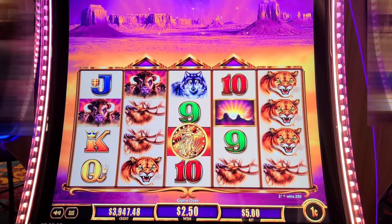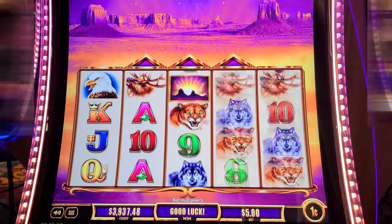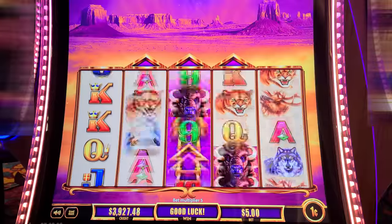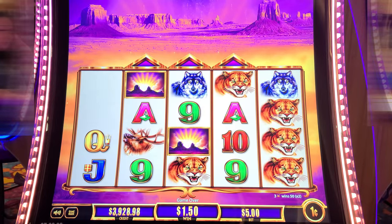Let's go, Buffalo. Looks like you're struggling. Come on, my little buffalo. Oh, that's a nice hit — A's, Q's, and J's. Feel like that should have been more.